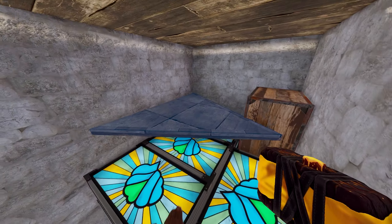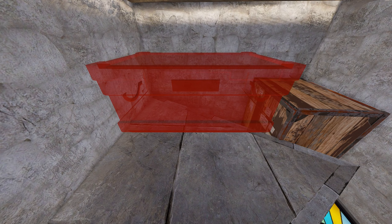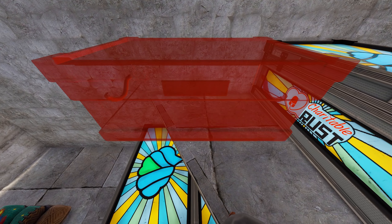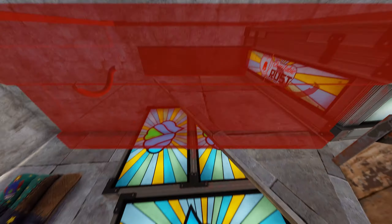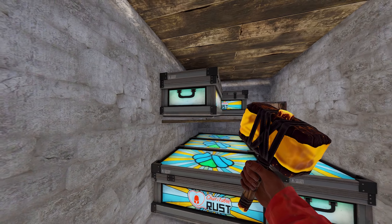And then you can jump up and do these boxes up here. So the first one is against this wall. And then you can stand right here, or even if you want to stand on this box, that'll work too. Just go all the way towards the back like that.